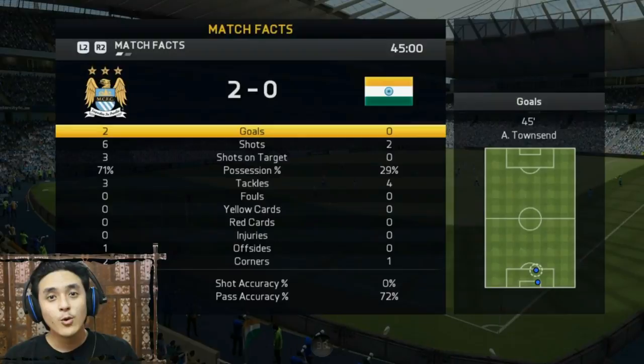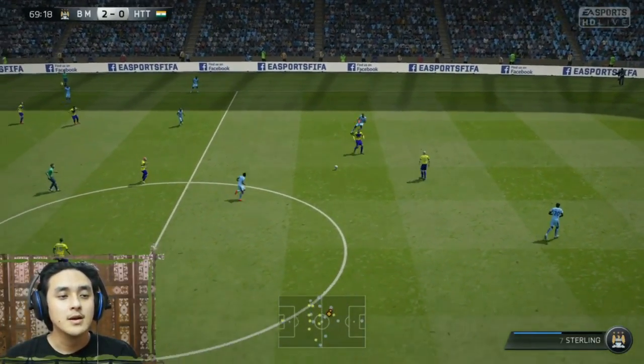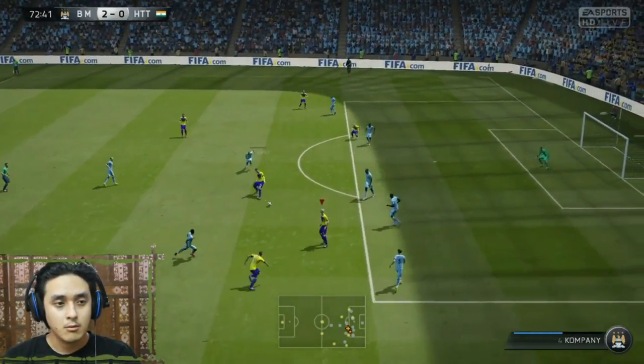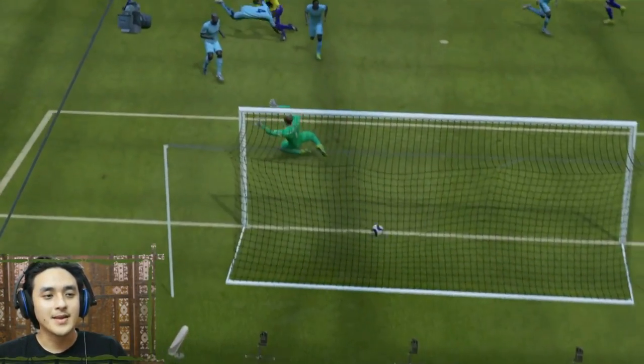The half-time whistle blows, the score is 2-0 and I'm losing. This guy doesn't want to play, he's just wasting time. Nice play — and what a goal! He was toying with me and I scored with a bronze player against this good team. Amazing goal! Take that! Great play — 1-2 and boom, Galindo scoring!